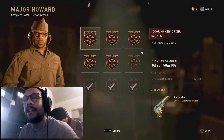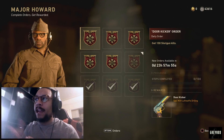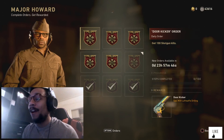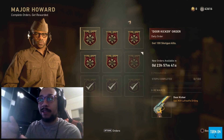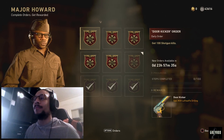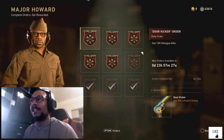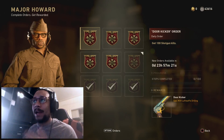Hey, what's going on guys, it's your boy Gray here, welcome back to the channel. The major Harvard and daily orders have officially refreshed. The first order is called the Door Kicker — you've got to get 100 shotgun kills to get the epic variant of the M30 Luftwaffe Drilling. It's not even heroic, but 100 shotgun kills is going to take a while. I highly suggest going into Shipment 24/7 or playing TDM or hardcore TDM to get those easy one-shot kills.